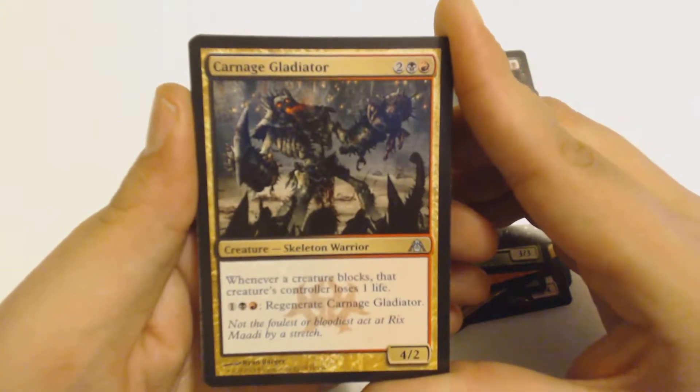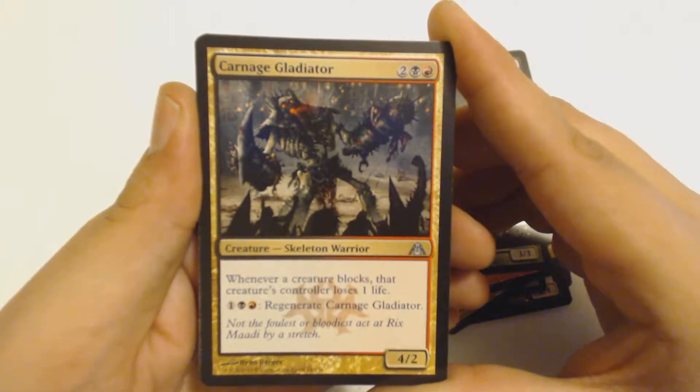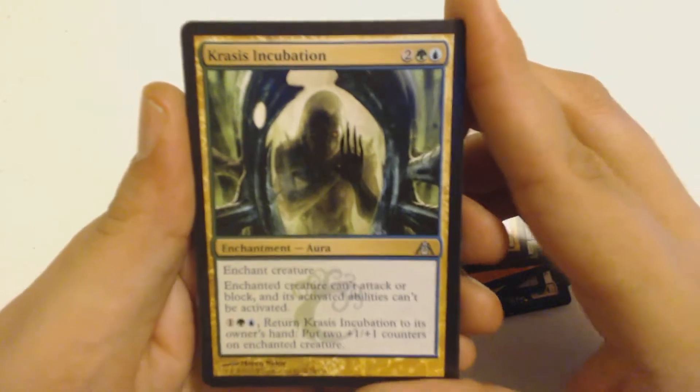This is a four-drop Skullton Warrior — it's 4/2. Whenever a creature blocks, that creature's controller loses a life, and you can pay three to regenerate this fellow — or lady, hard to say. Then I've got a Crisis Incubation War.